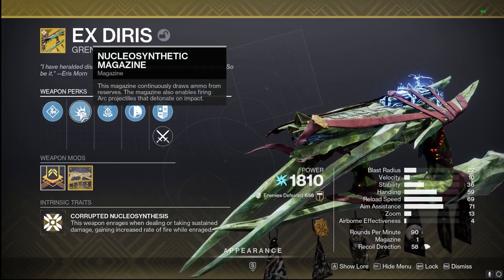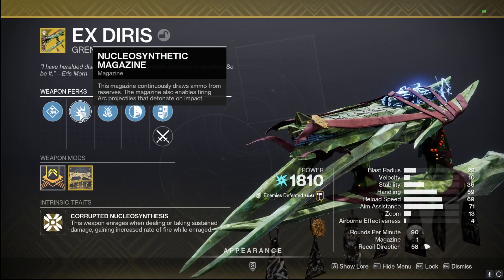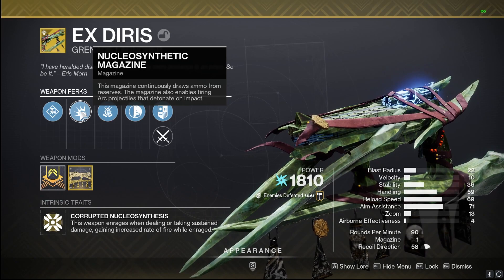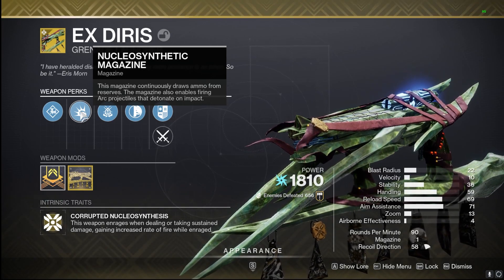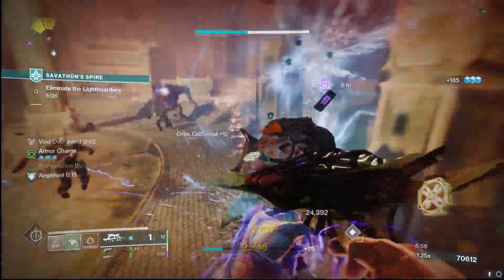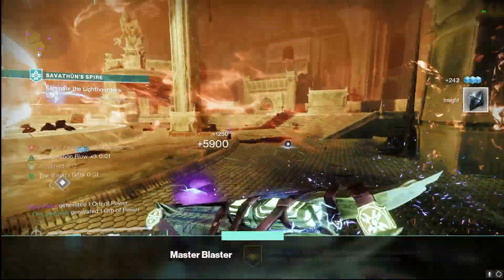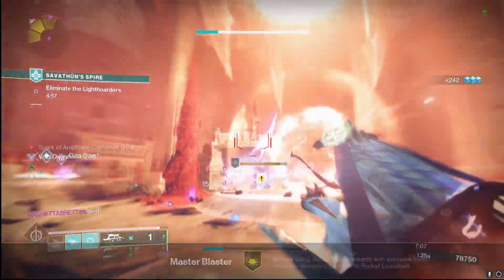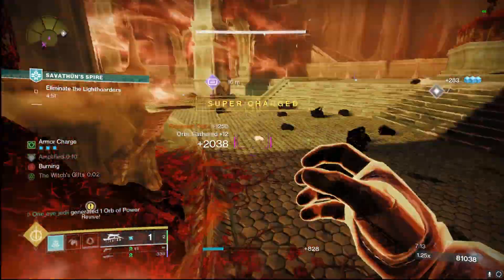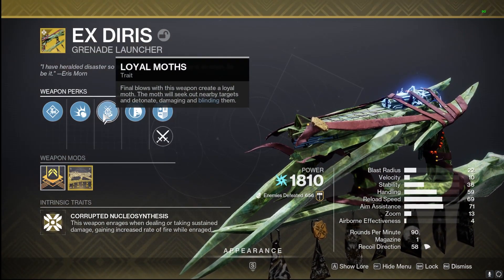We have a volatile launch with nucleosynthetic magazine. This magazine continuously draws ammo from reserves and enables firing arc projectiles that detonate on impact — those little grenades. They even look like the Hive Boomer Knight explosion when they come out of the gun. The cool thing about this is you never ever have to reload. It has one in the magazine and you can just hold the trigger down and it'll continuously shoot because of this nucleosynthetic magazine.